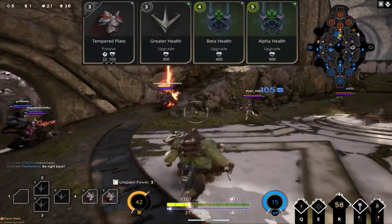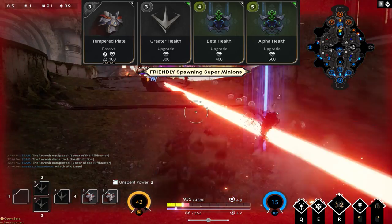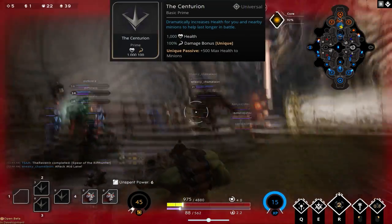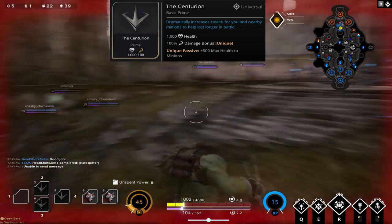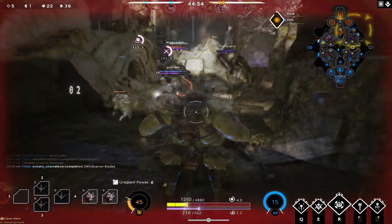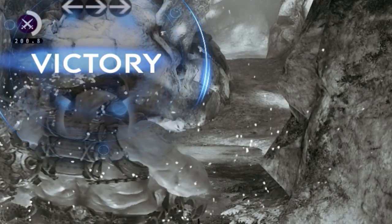Your final card is a tempered plate with a greater health, beta health, and alpha health. These cards cost a lot of points but it's your last card and you already have plenty of health. Your prime card is the Centurion, which gives you an extra 1,000 health and your minions an extra 500 health when you're around them. Without the prime buff you'll have 6,700 health with 220 energy armor and physical armor. With the Centurion active you'll have 7,700 health — and as you can see, the enemy team surrendered.